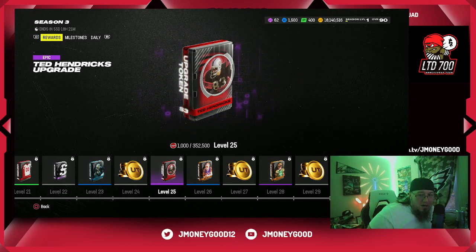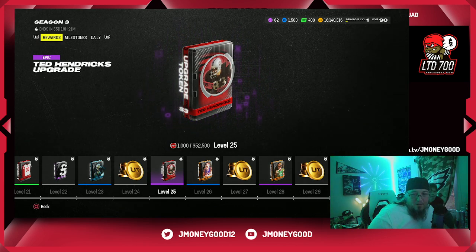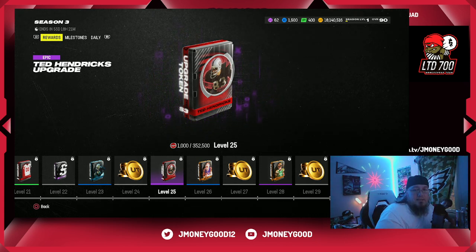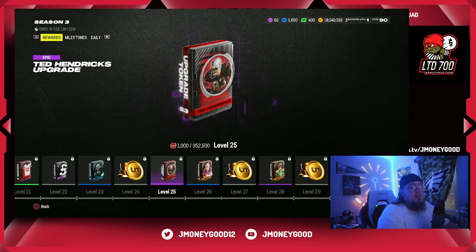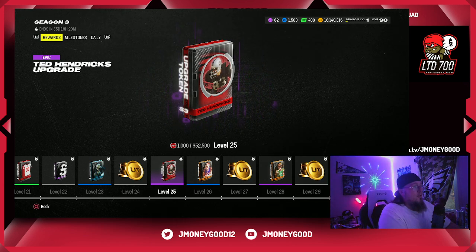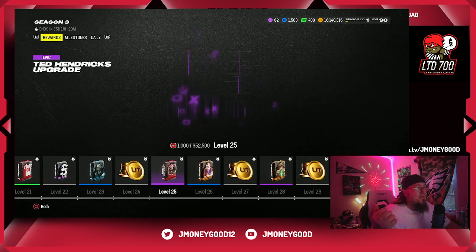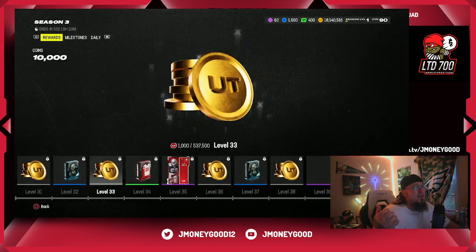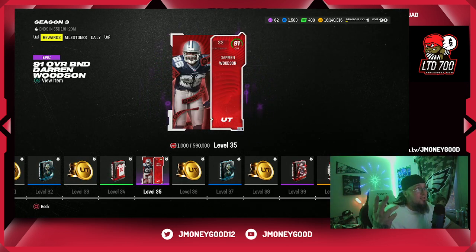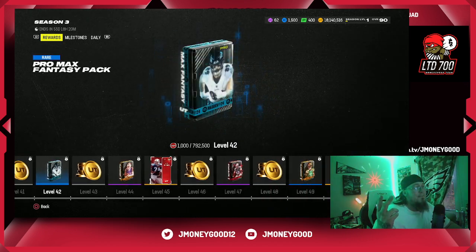What's good Money Squad, your boy J Money Good is back with another Madden 24 coin making method video. It was a big day in Madden - we got the new season. It kind of sucks because we get the new promo tomorrow so the new season taking over is a little slow. We're getting players like Ted Hendrix, Barry Sanders, a Michael Vick, and I didn't see the Darren Woodson card - I haven't really been paying too much attention to Madden.